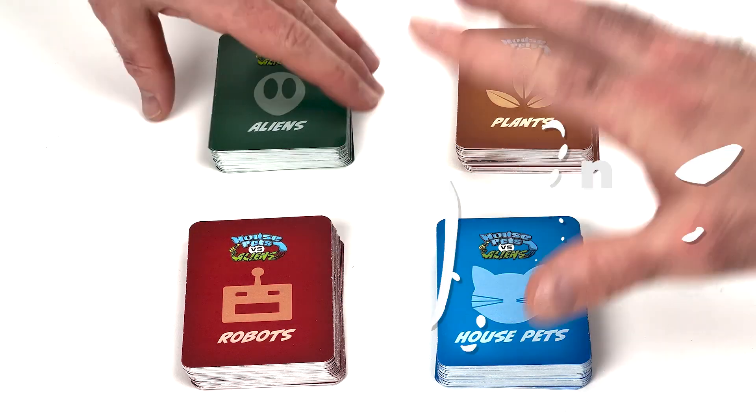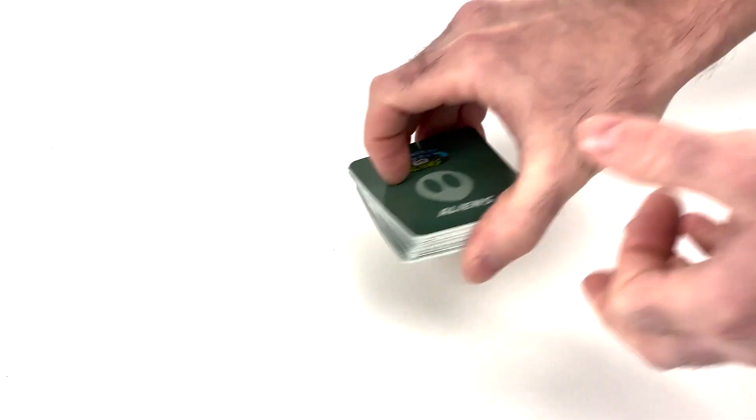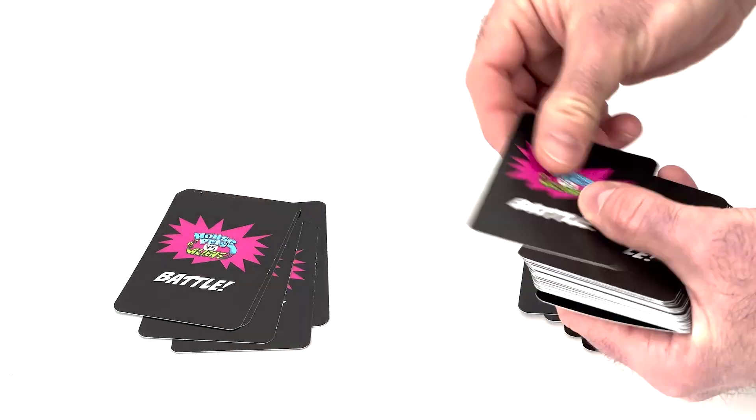To begin, each player chooses a deck of fighters. Each player then shuffles their fighter deck and places it in front of them face down. Next, shuffle the battle deck. Deal 5 battle cards to each player and set the battle deck aside, face down.